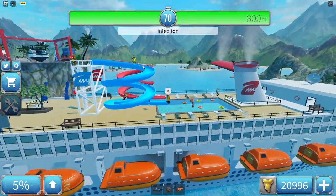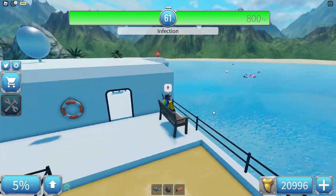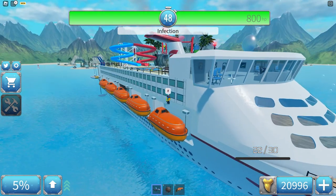You actually cannot go inside. There's only this top floor and this part right here. There are benches so you can shoot — just like the Titanic in the first game. There's also plays there.